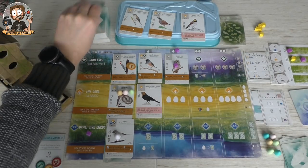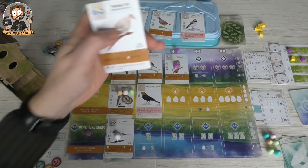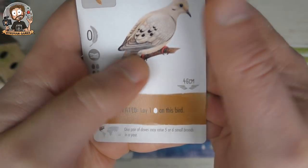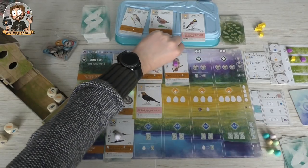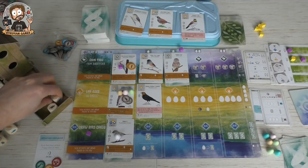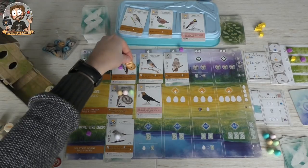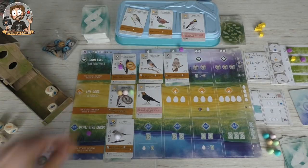When activated: look at the top card of the deck; if it is smaller than 75 centimeters in wingspan — and it is — then tuck it underneath this card, so that's one more point. Then gain one from the bird feeder, which scores us one more point on the red-bellied woodpecker. I need one more food to get my turkey into play.